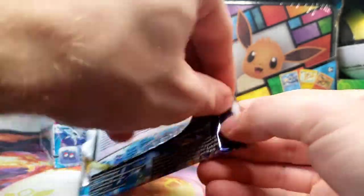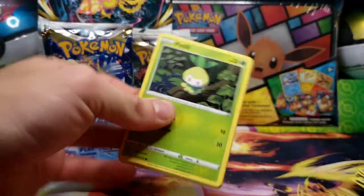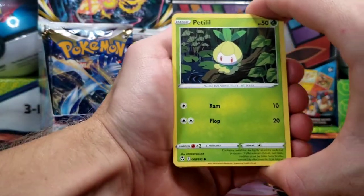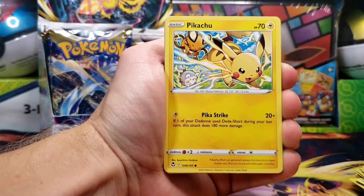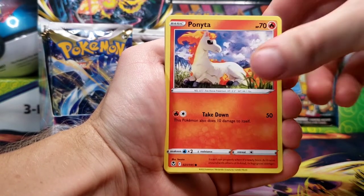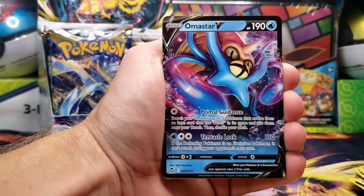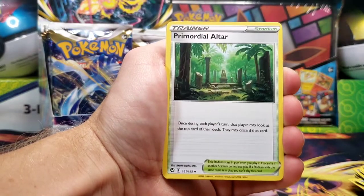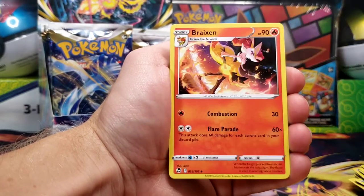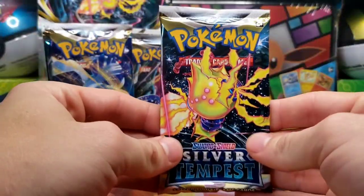Lugia from our next booster pack. And we start off this one with a Petalil, Chinchou, Ferroseed, Pikachu, Ponyta, Wailord — just an uncommon reverse — and Amoonguss V. Another ultra rare. Altaria and Dedenne, and Braixen — however you pronounce it.